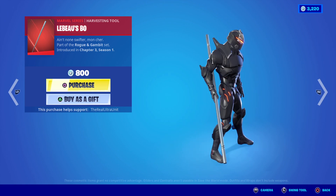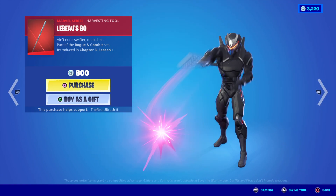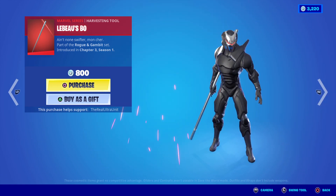This is LeBeau's Bo Staff — I don't even know how to say that name correctly, but it's the bo staff. It is the newest Gambit and Rogue set Marvel weapon.